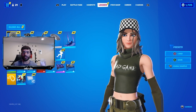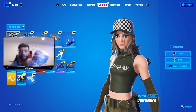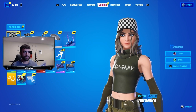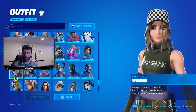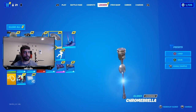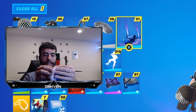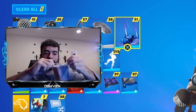Well guys, today Fortnite just released their last and final Fortnite comic book for Zero War, which is awesome because in each and every one of these comic books there are options to get yourself a completely free skin and items. As you guys can see right here, if I go ahead and open up the comic book right now for the very first time —